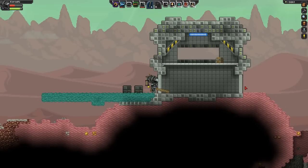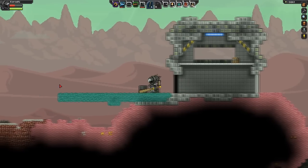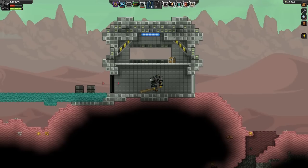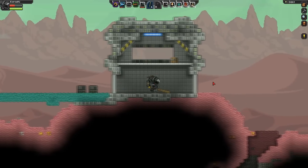The targeted blink tech is a tech that allows the player to teleport to the location of the cursor regardless of distance. However, you cannot blink through anything that could block you.